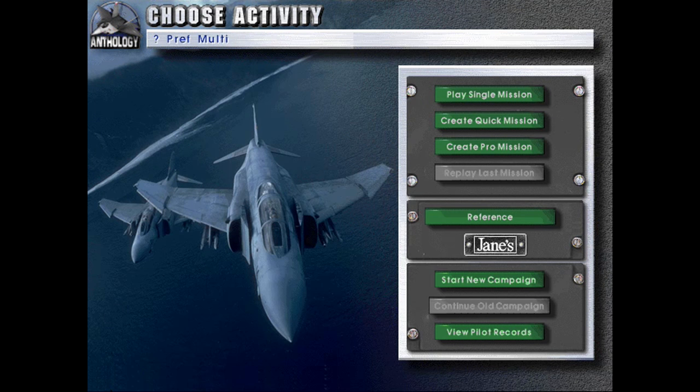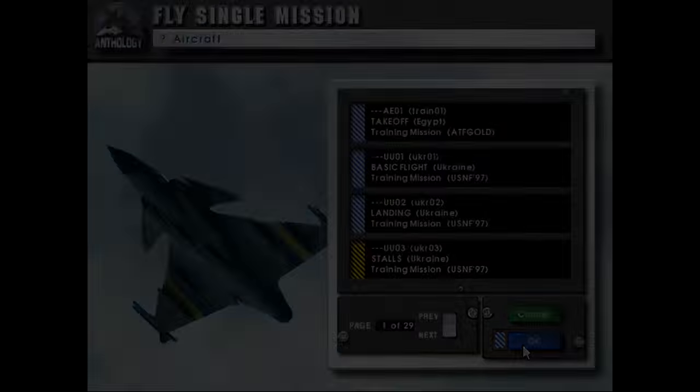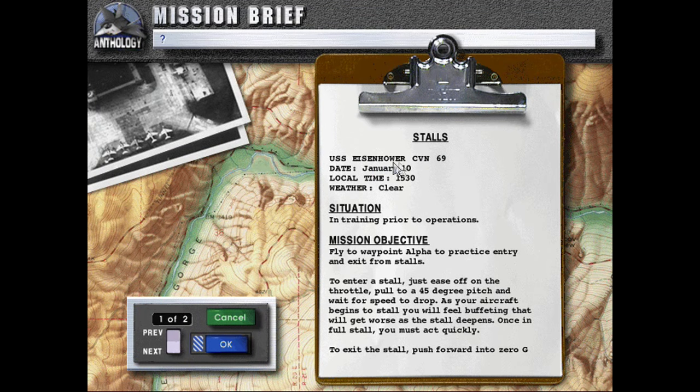Hello and welcome back to Let's Play Jane's Fighters Anthology. We'll be doing more of the Ukraine training missions with STALLS today. STALLS, USS Eisenhower, CBN 69, date January 10th, local time 15 to 30 hours, weather clear situation, and training prior to operations.